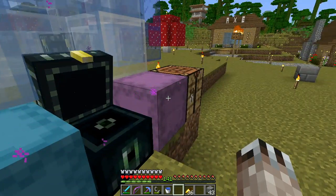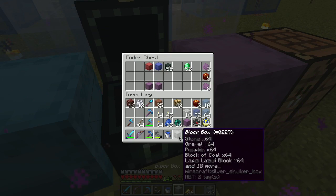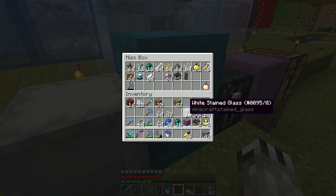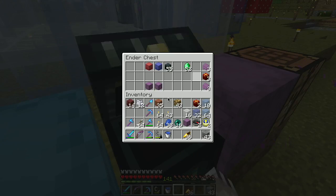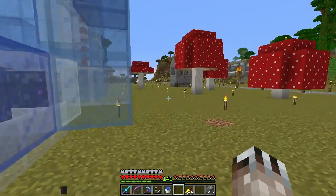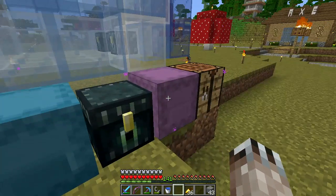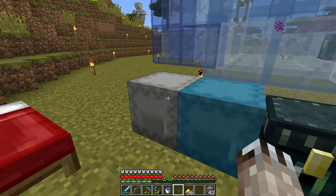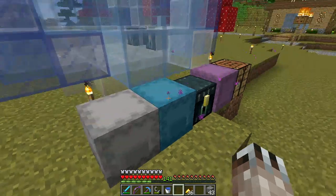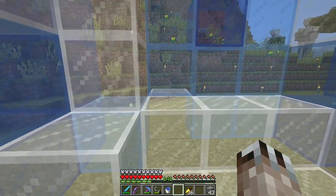I need to go make a bunch of chests and put them in there, put down some signs and put some pricing on things. I'll put in some chests in there with some basic potions — the easy ones to make, like healing potions. Those will be free, but the ones that require some work — breathing potions, night vision and visibility potions, regen potions — I'm feeling like I need to charge for those, otherwise people will just come and take all my potions and I won't get anything out of it.